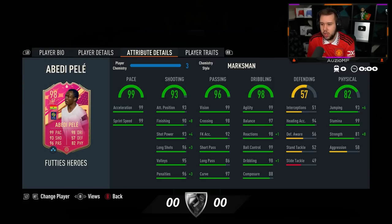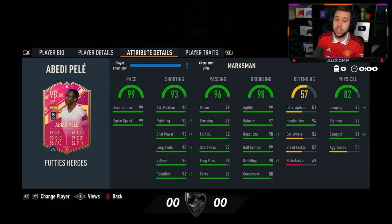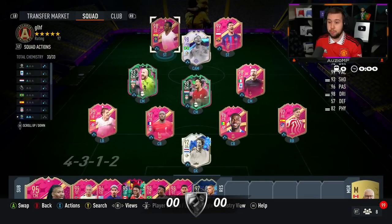Marksman looks nice. A few other chem styles look nice on him. I've gone with Marksman because you obviously don't touch the pace — the pace cannot be touched. I was thinking: what's a chem style that can boost the shooting and boost the physicals? I kind of wanted to increase the long passing, but you can't ask for everything. So I've gone for the Marksman, tried to get that shooting up, and hopefully he is a goal scorer. He puts the ball in the back of the net consistently, like Lewandowski. Long throw, finesse shot, outside foot shot — if he performs like his shapeshifter card, he should be the real deal.